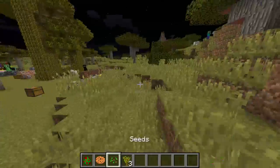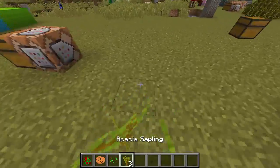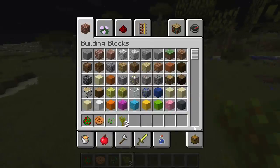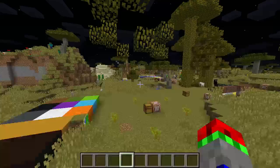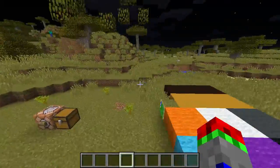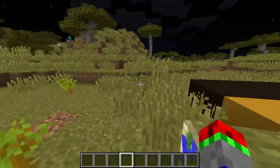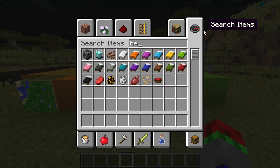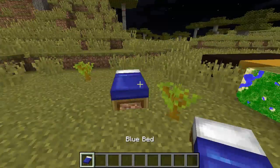That is what has been added. Pre-release 4 was added to fix bugs. There was a crash when you tried to press L, and also a crash when you tried to craft things using the recipe book — some items, I think. And there was also a bug with beds: if you placed down a blue bed, it would show up as a white bed.